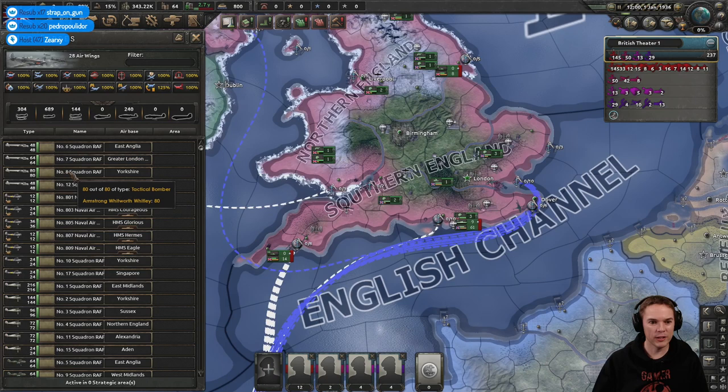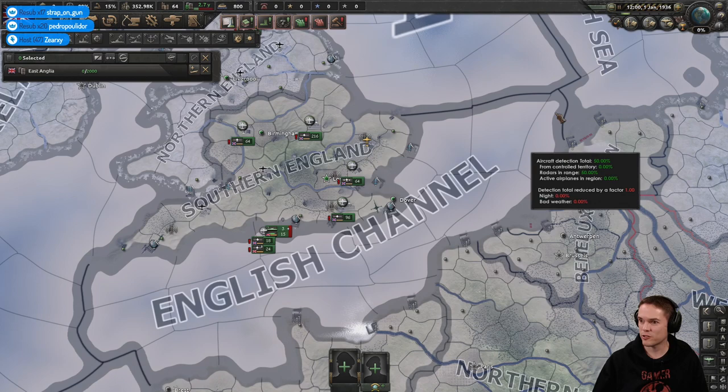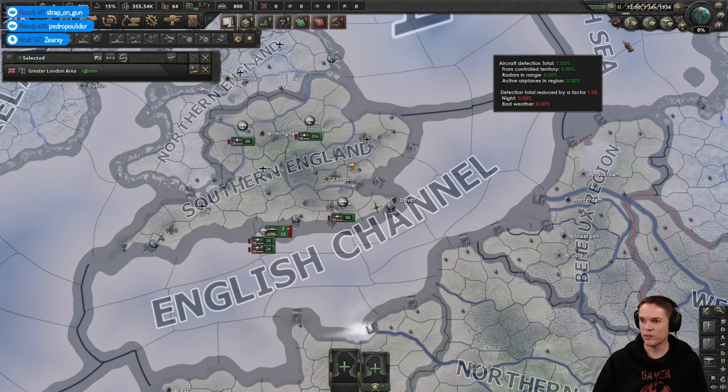Let's get rid of my rather poor flight groups to start with — none of them having any experience. All I'm going to do is just disband them all. The planes are going to storage and we shall rebuild those when we want them and where we want them.